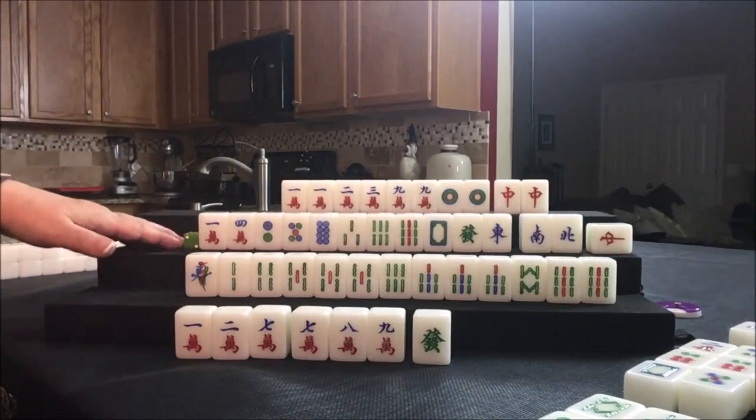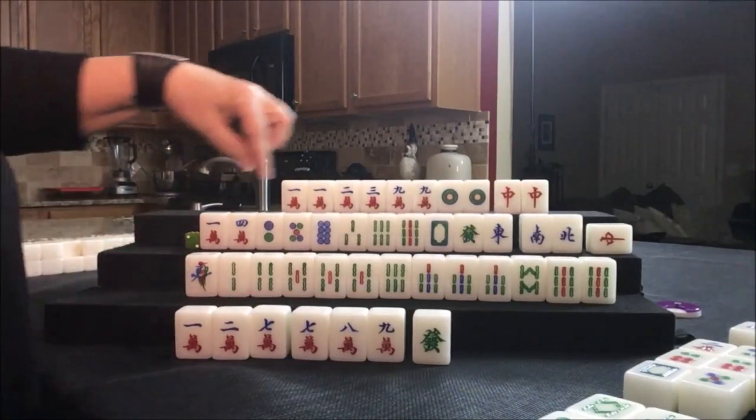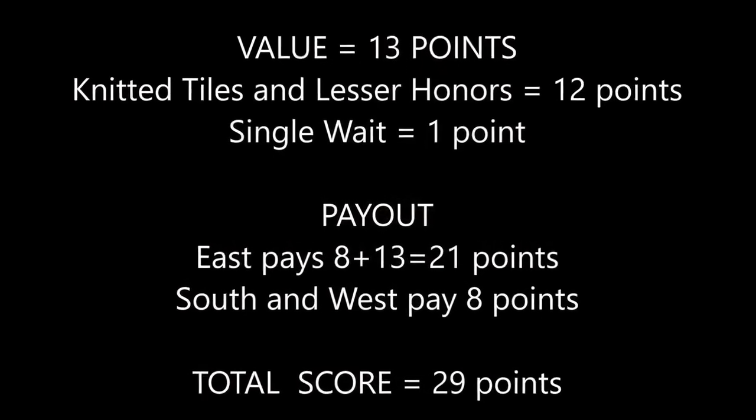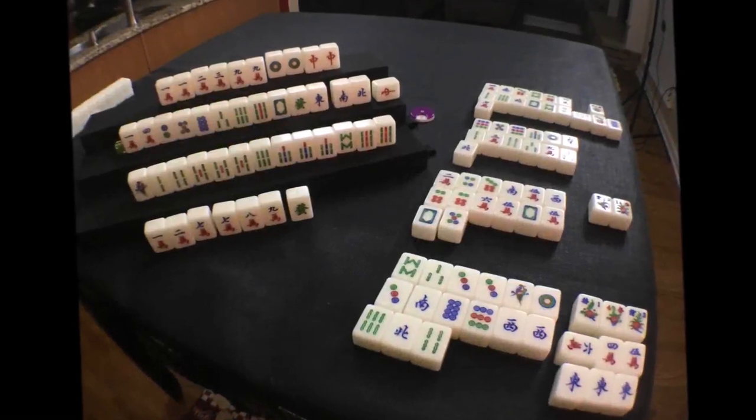You cannot combine that with fully concealed because it's already part of the hand. Since they're all singles, you have to be concealed. Lesser honors and knitted tiles — what a surprise. So that breaks the standard rule of four sets and a pair. You've got to keep an open mind, which is one reason why I like playing solitaire. I want to train my mind to find scoring potential. Since there are 81 elements, that's a lot to remember. If you practice, maybe it'll be easier when I play in a live game or online at Mahjong Time.